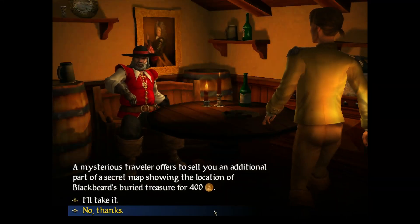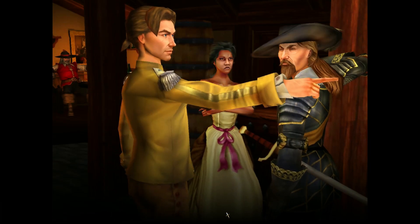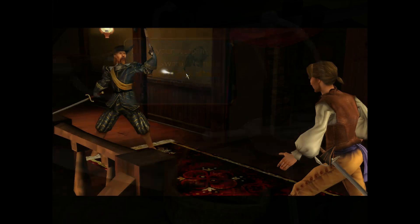The inn is an interesting place indeed. Here you can recruit more sea dogs to man your vessels, receive information on potential targets or long-lost family members, and purchase items like maps to bury treasure, pistols, and better duelling weaponry.